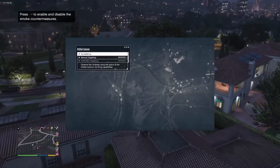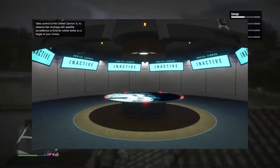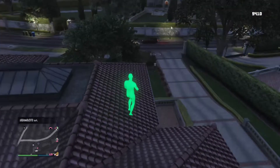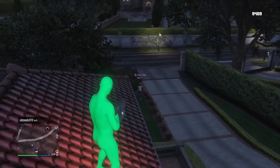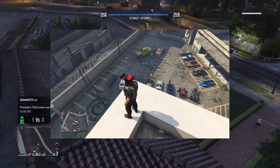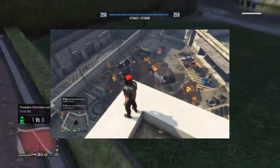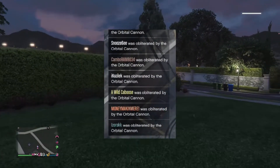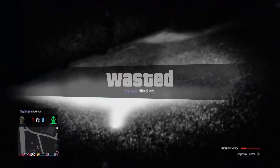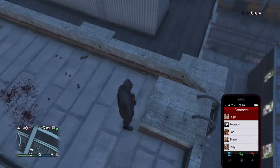The Orbital Cannon was a new weapon released as part of the Doomsday Heist update and is an add-on for the facility at the cost of 900k GTA dollars. The Orbital Cannon is basically a tool for kids that use Mark II oppressors to grief players when they aren't good enough to kill them in a 1v1. It's basically a laser shot from a satellite in space that can be used for 500k a shot to kill anybody in GTA Online, or 750k if you can't even aim the thing properly.